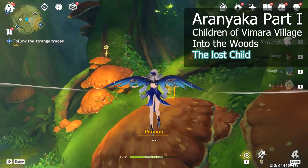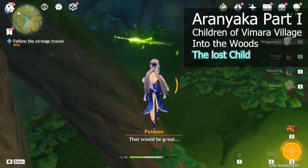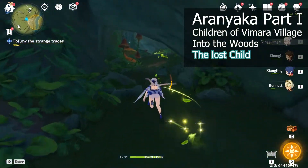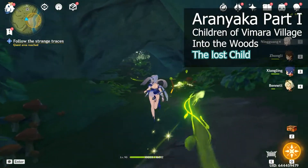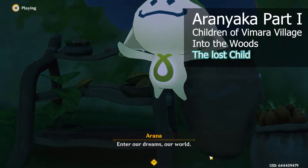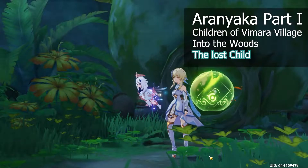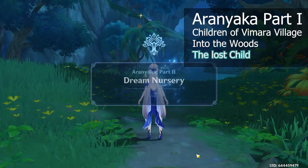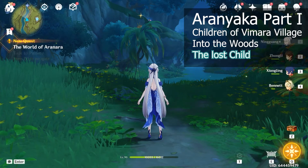After going back to the village it will send you back into the cavern once more. This time you'll be following the traces, or the green lights, to the destination area. After you are at the area you will be speaking to Arana to move on with the quest. This activates part 2 of the Aranyaka quest and I will see you in part 2.